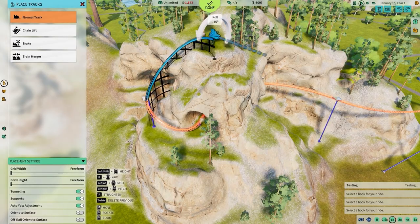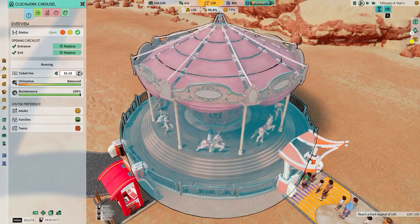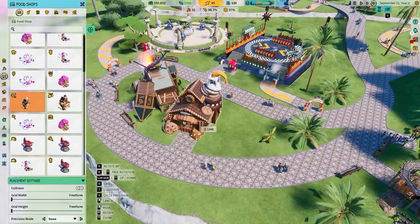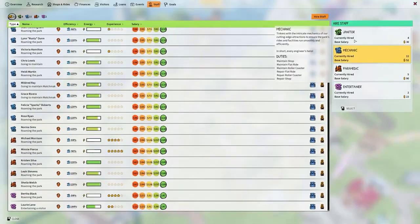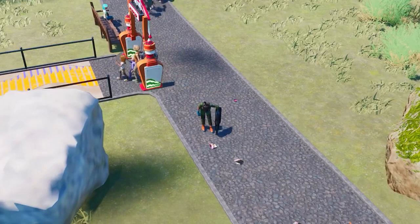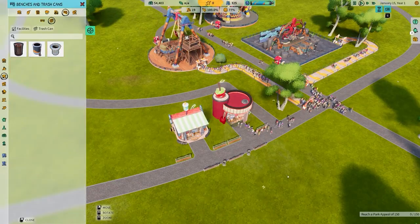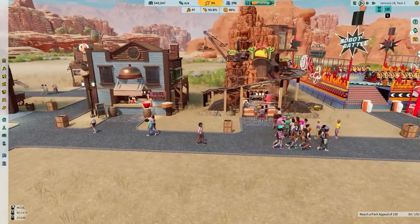Creating your own elaborate rides is undoubtedly the most fun part of Park Beyond. The controls and physics take some getting used to, but you're given pretty remarkable freedom to create what you want — although it does have to physically work in the end. Park Beyond does help you out with clear visual indicators of what's working and what isn't, and it's also got a pretty large selection of shops, restaurants, scenery, and pre-built rides that you can use to bulk out your park.